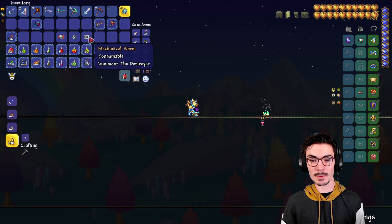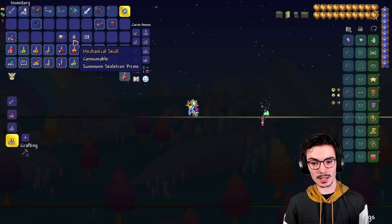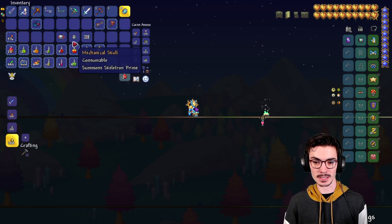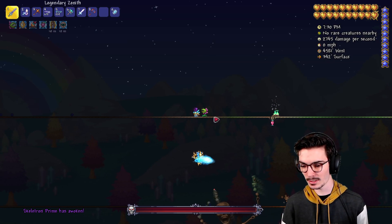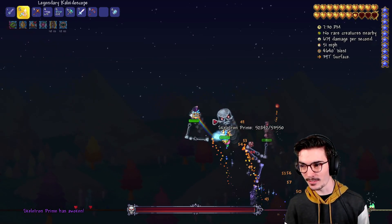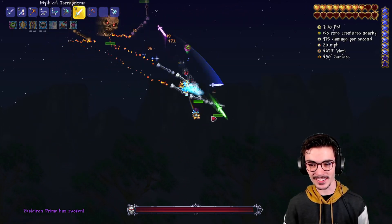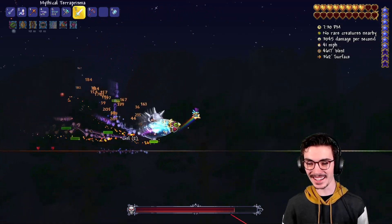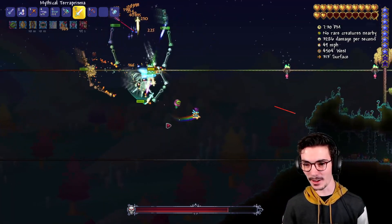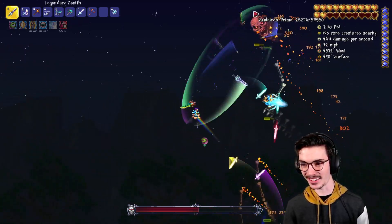Look at these mechanical boss item icons — I think I love Skeletron the best. It's amazing. Let's actually do Skeletron Prime right now. Look at him — he's beautiful. Oh, that's incredible. That seriously looks so good. I love the spiky head. He's got like a mohawk almost. That's amazing.